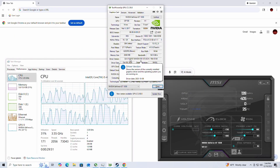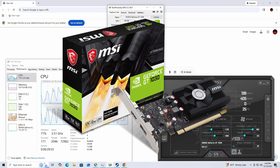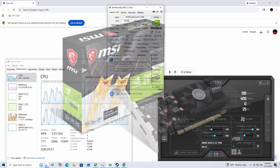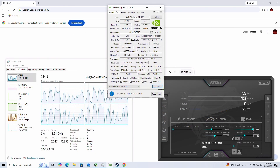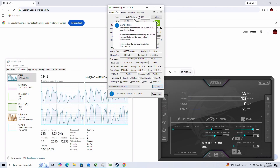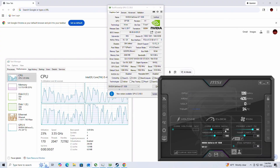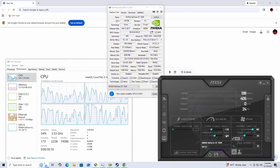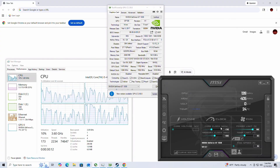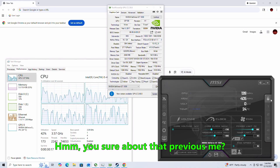We have another piece of garbage graphics card here — the NVIDIA GeForce GT 1030. This is the GDDR5 variant, Micron. We are overclocking it with a 210 MHz overclock on the core and a 400 MHz overclock on the memory. It does help a little bit and it is stable, so we're going to leave it like that.